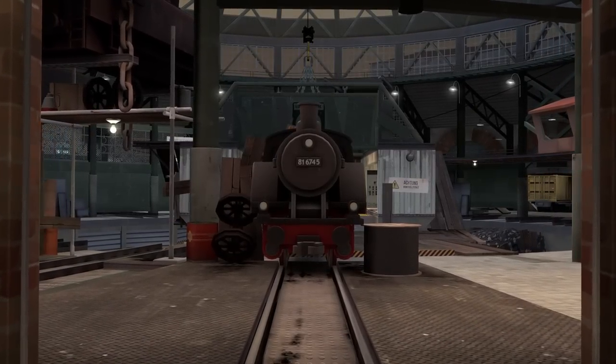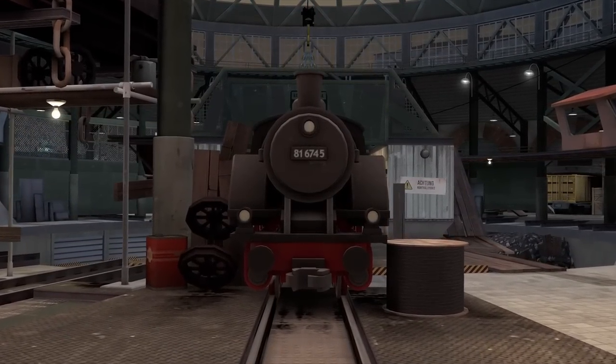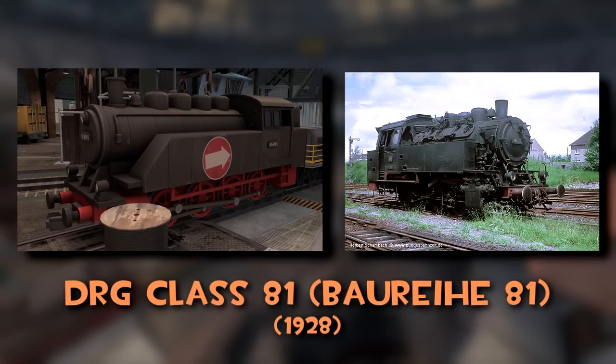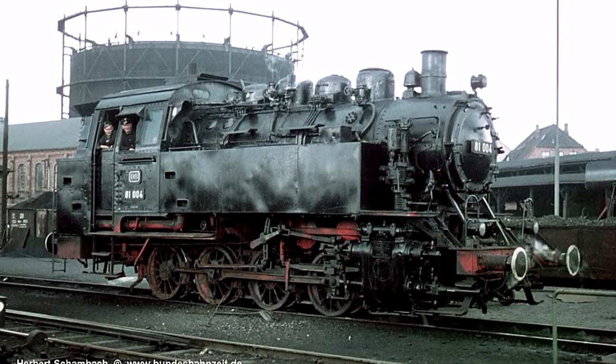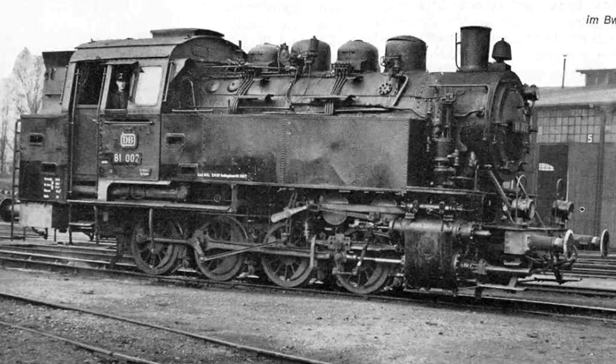More German train models were planned, but time constraints forced the dev team to reuse assets. The first new model is this steam locomotive, based on the German National Railway Class 81. Only ten of these 080Ts were built in 1928. Sixty more were planned to be built, but the order was cancelled with the onset of World War II.